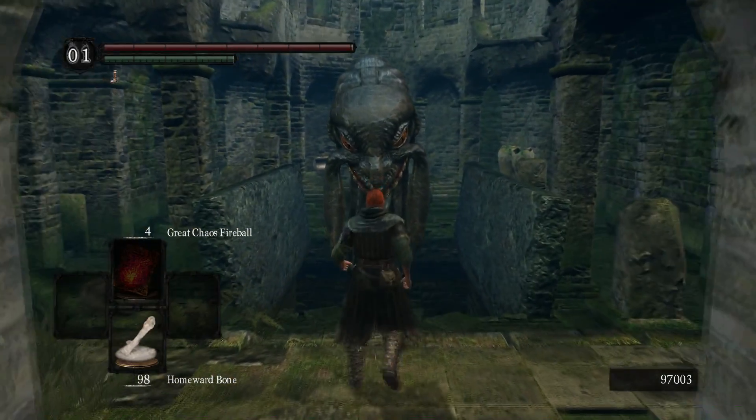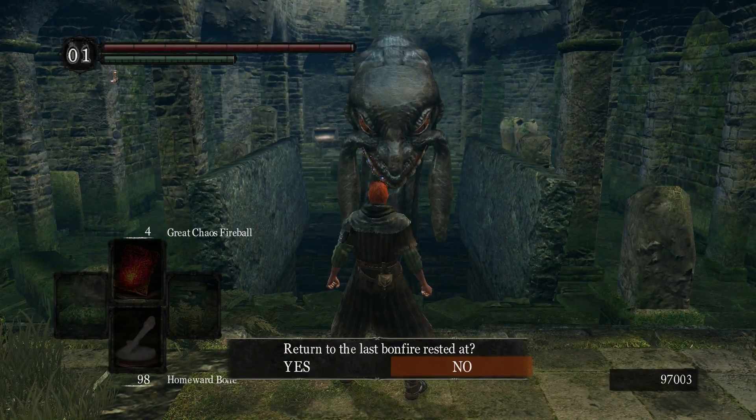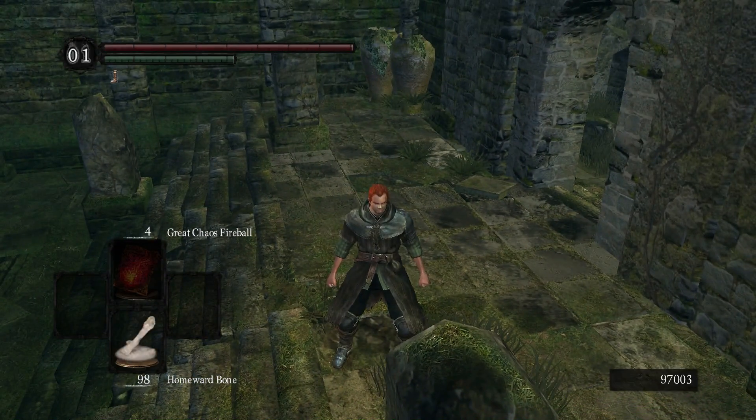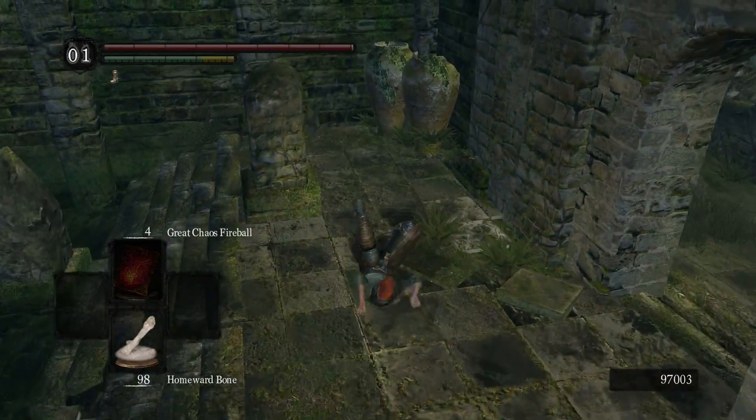Next, you need an item like the Homeward Bone, which has this confirmation prompt. You're going to want to roll, use the item, and open the menu before you stand up. Like that.